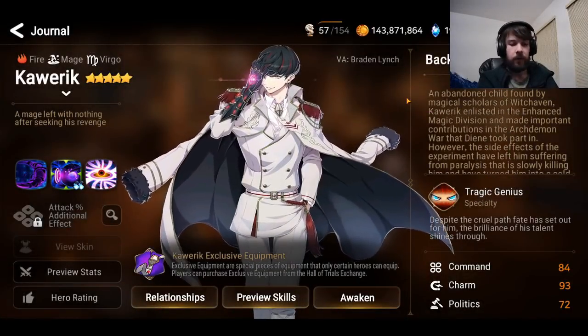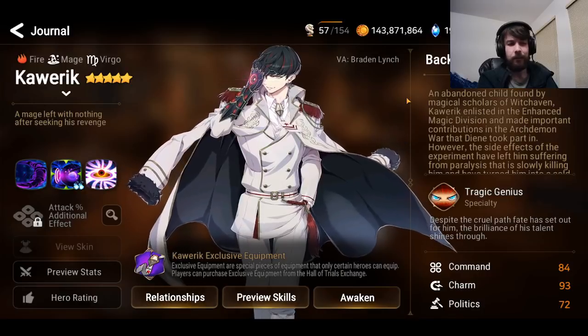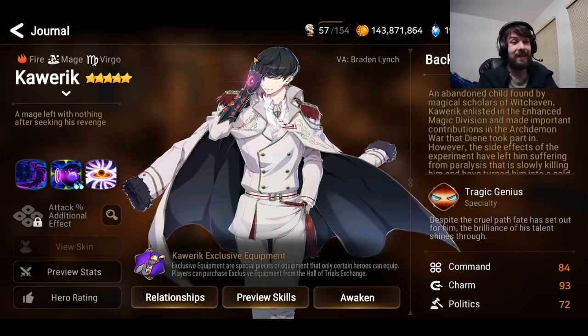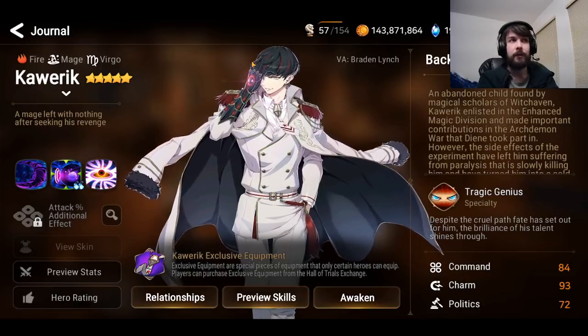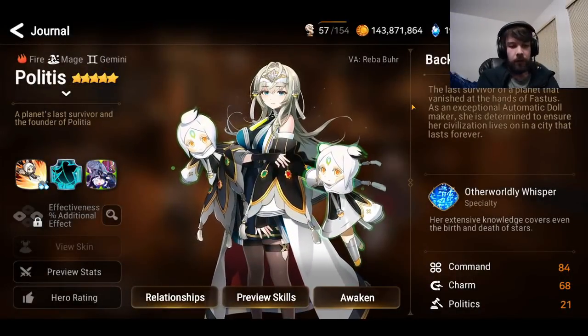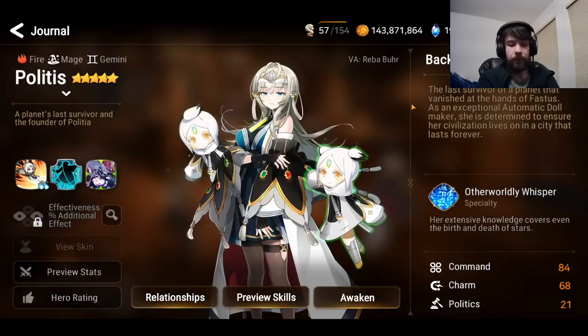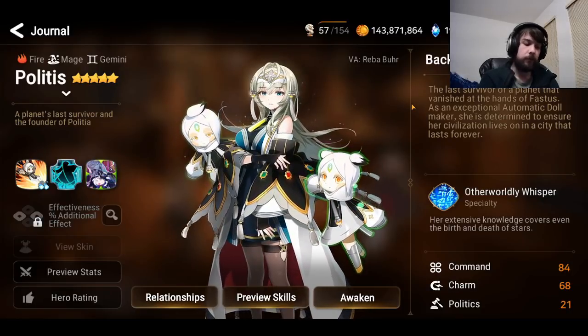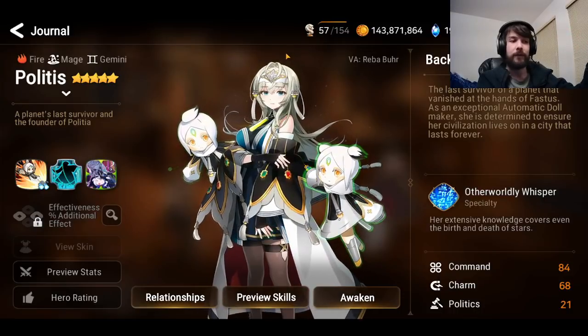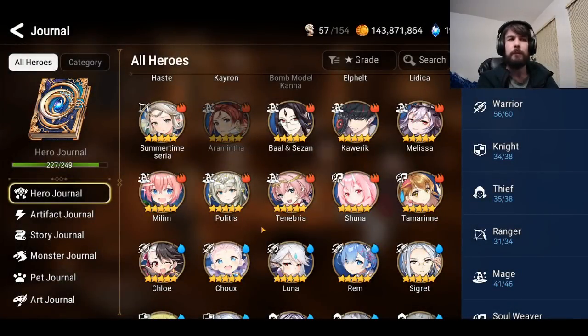Kawaric has actually become quite strong recently. There's a tournament going on — the Zhengkai Cup or something along those lines — and Kawaric is pretty insane there, popping off a lot in high-level RTA. He has pretty high gear requirements but is very powerful, making him an endgame option. Politis is also a pretty good option — she's very strong in general, pretty much irreplaceable. She can punish a lot of characters, especially versus Emolilius, and she's maybe one of the best RGB characters in the game overall.